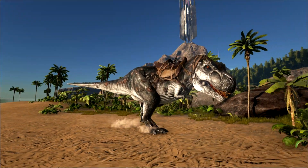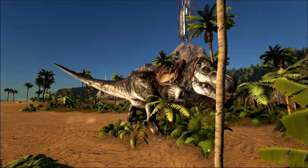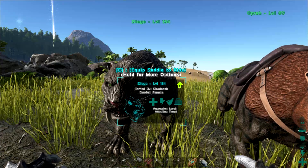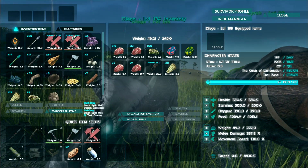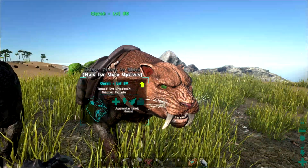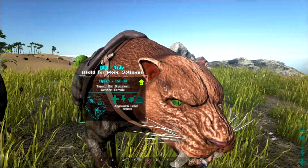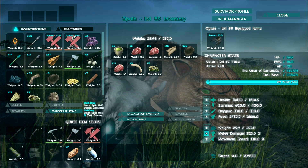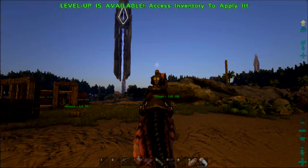Let's get started with the parasaur and the raptor, since these are the two starting dinos — the earliest ones you can get. Before we start, these values are based on level 30 dinosaurs. The values will increase depending on your dinosaur's level. If you tame a higher level dinosaur, the per-level gains are higher — for example, a level 30 might gain 50 health per level, while a level 80 of the same type might gain 80.